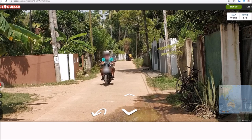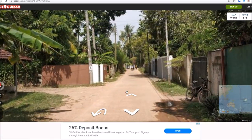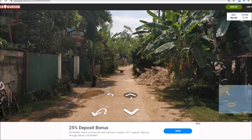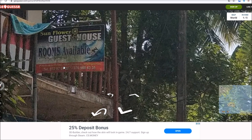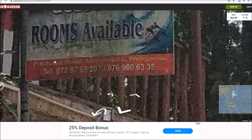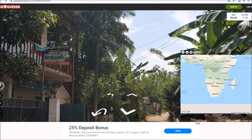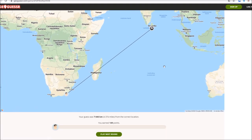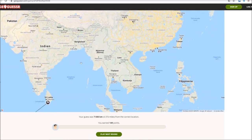Since this video took quite a while to make, I thought I would do some bonus content just to get it over 10 minutes. We're playing some GeoGuessr again - trying to find out where we are. I'm guessing Thailand. Can we get any signs? Sunflower Guest House - this makes me think it's Africa maybe? Should we guess South Africa? Let's guess East London. It was Sri Lanka! So I would've been way better off picking Thailand.